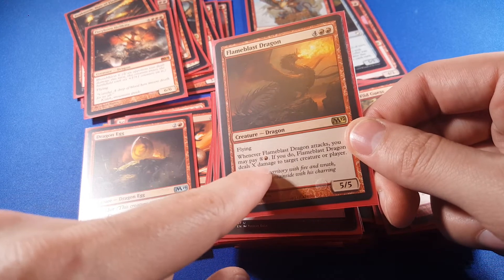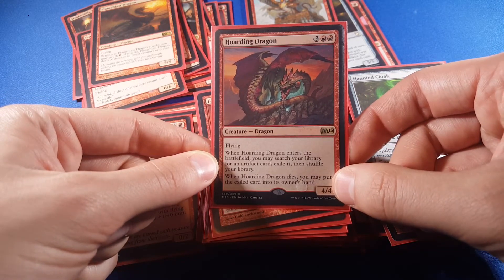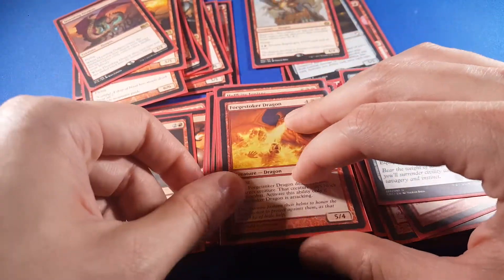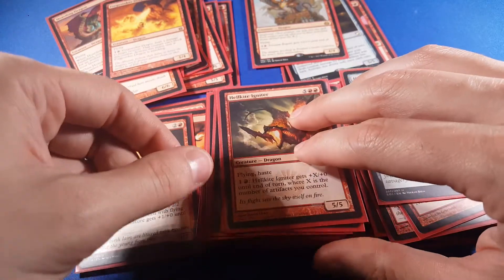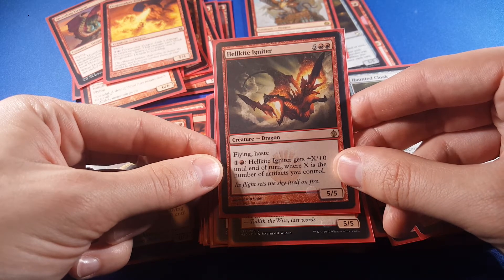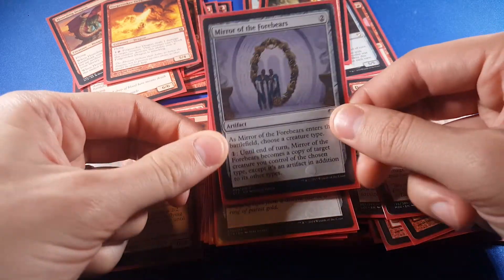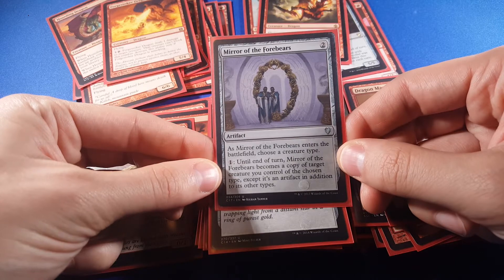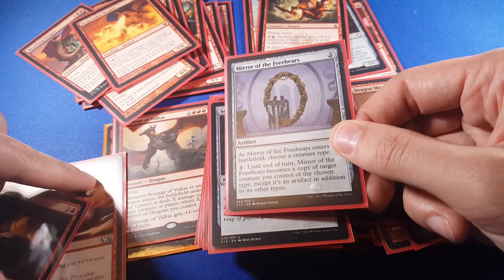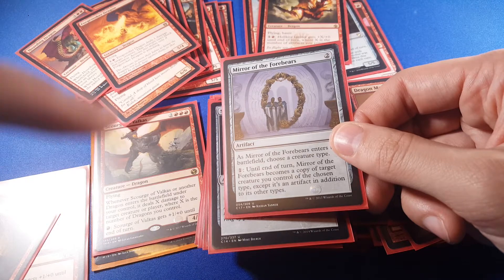Flame Blast Dragon lets me ping for X and a red, so whenever it attacks, I can do some targeted removal. Hoarding Dragon — search my library for an artifact card, and when it dies, I can put that exiled card into my hand, so that's a way to get an artifact for use later. This just removes blockers. And with that whole artifact theme: flying, haste, and I can get +X/+0 where X is the number of artifacts I control, so if I have five artifacts, two mana to get plus five is huge. This one is interesting — I choose a creature type of dragon, and for one mana it becomes a copy of a target creature. So if I copy something like Scourge of Valkas, it's not actively entering the battlefield, but now when I cast another dragon, I'm getting two triggers.